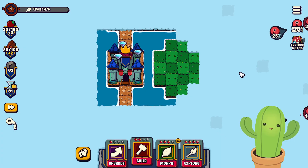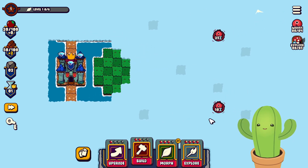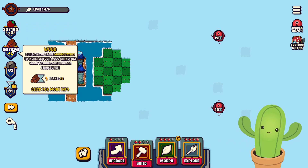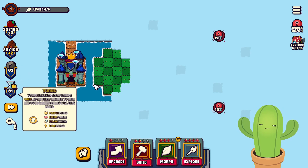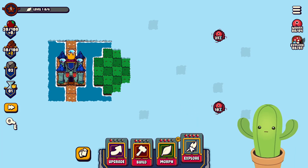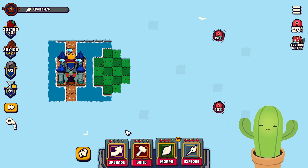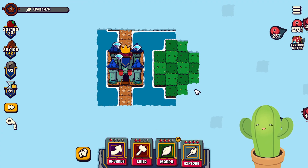There are two enemies on the map. You can hold control to see the full map. In this game, you have your resources in the upper left: food to build and upgrade farms, wood to build stuff, stone/rock to build more stuff, and turns to take actions. You have four different actions: explore to reveal an area, morph to change terrain, build to construct structures, and upgrade to improve them.